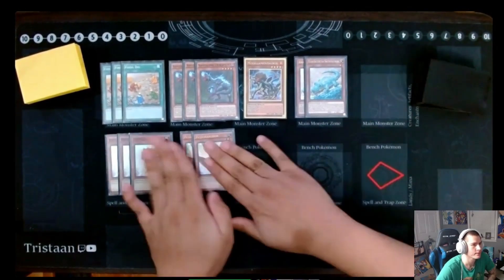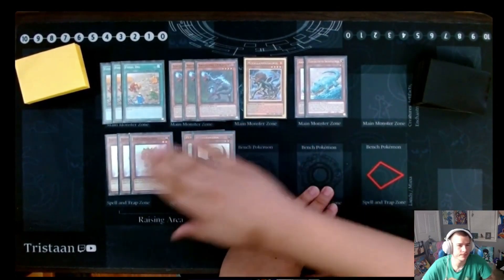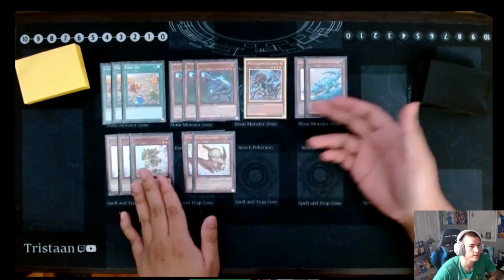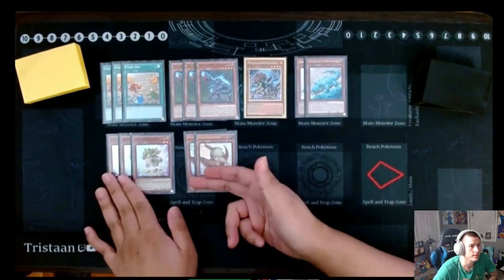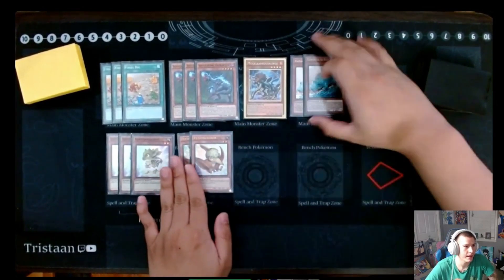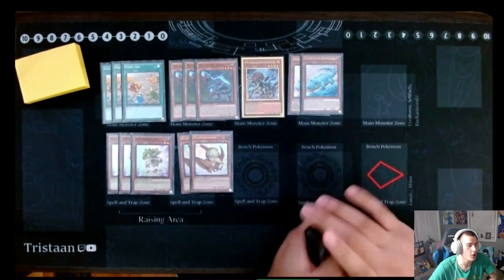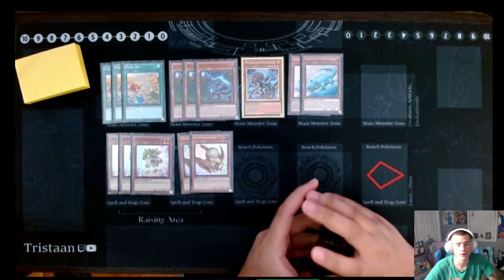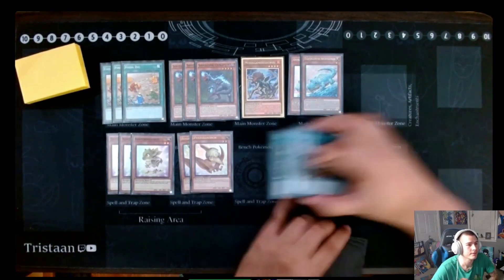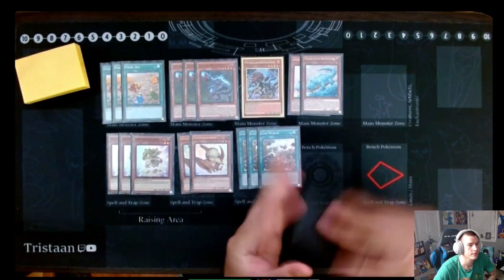Most people only run one Petite. Do you run one? I run one. I don't play the True King package. But I do, so it's pretty good there. Opening Misk plus any of these, or Archosaur plus any of these, is also full combo. You're just hoping they Ash you on the Misk because you have the Archosaur in hand to go full combo. And then three Lost World. That's it for the tiny Dinosaurs package.